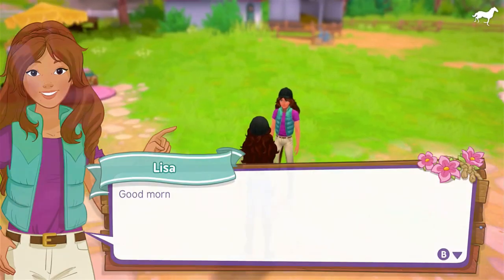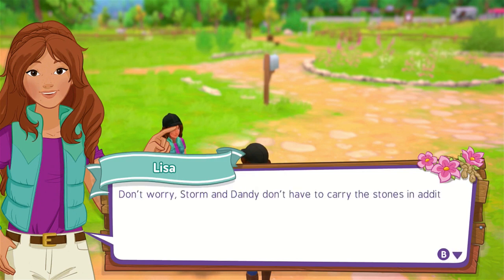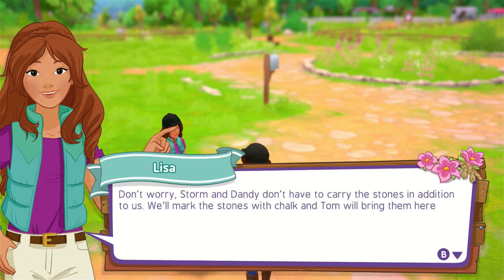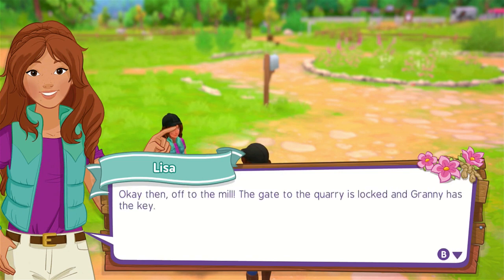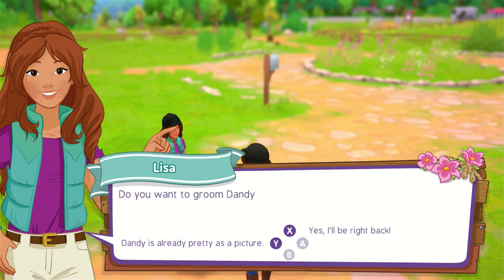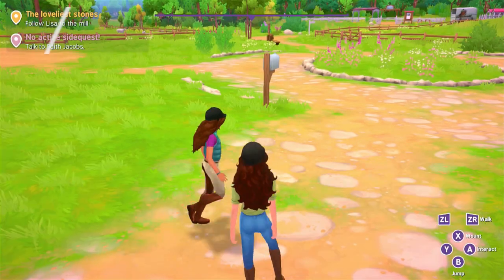Good morning, Shana. You ready for us to ride to the quarry? We want to pick out stones as decoration. Don't worry — Storm and Dandy don't have to carry the stones. We'll mark the stones with chalk and Tom will bring them here later. It's locked and Granny has the key. Do you want to groom — I'll be right back. Dandy's already good. You're right — all set. Off we go.